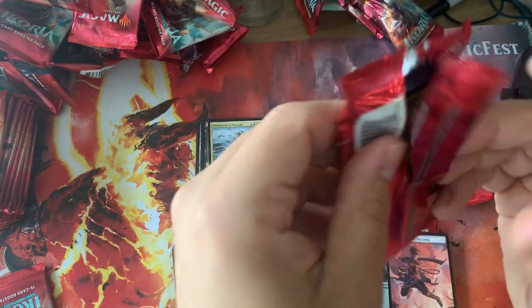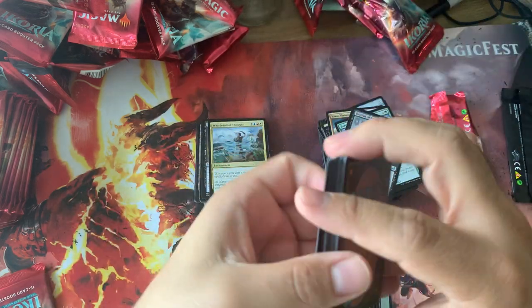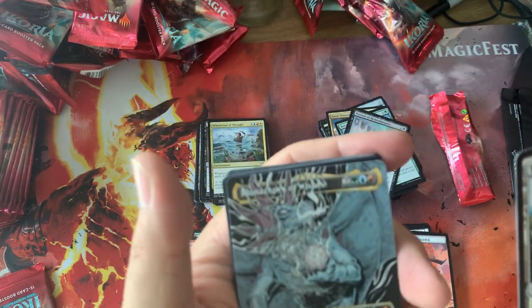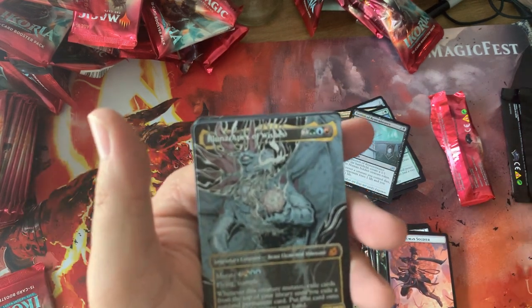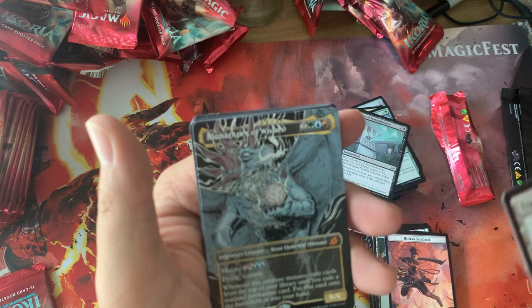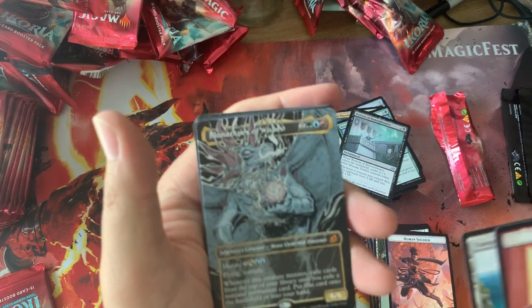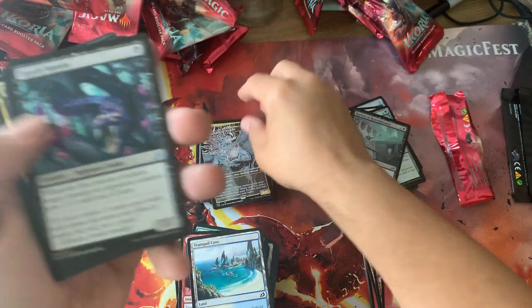And it even has our Jeskai girl in it, in our set. Human Soldier, Tranquil Cove. Ooh, look at that alternate art Eluna — just like Ghidorah over there. This is actually one of the cooler comic book ones, this one and Brockos. It just looks like it's straight out of a comic book. Pretty sweet, glad I got it.